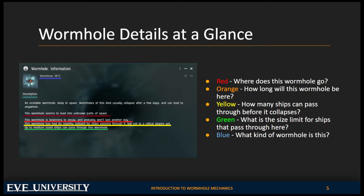Wormhole space can seem spooky, but there's actually a lot of information available to you. Even if you don't know much about wormhole space, you can learn a lot just by checking out the info on the wormhole you've scanned down. For example, the show info window — brought up by right-clicking and hitting 'show info' or clicking the information button on your overview — tells you a bunch of things about the wormhole and the system past it. It's in a bit of a code, so we'll go through it step by step.